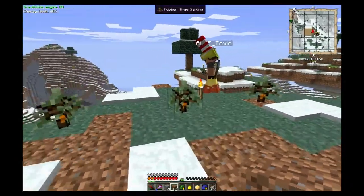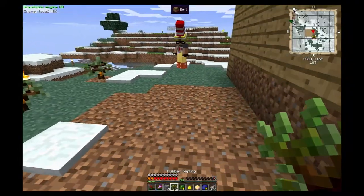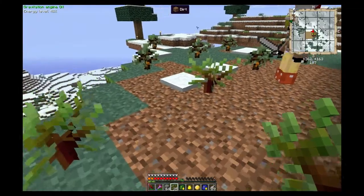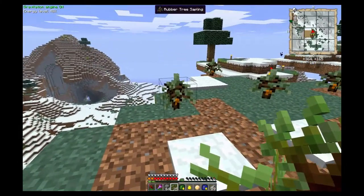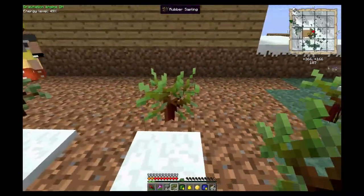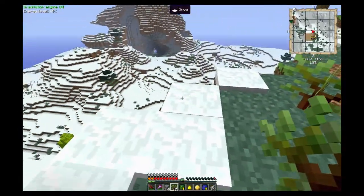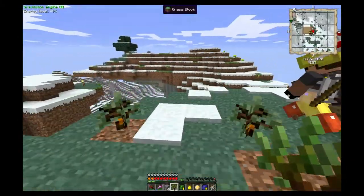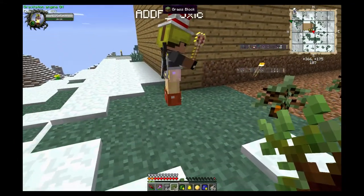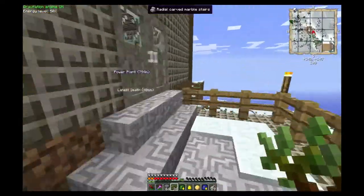I want to give you a little insight into how these trees work and how they differ from each other. You'll notice these saplings have little orange dots on them — those are the Industrial Craft 2 saplings. These other, more abstract-looking guys are the Mine Factory Reloaded ones. The big difference is that Industrial Craft trees, once they grow up, have a little orange dot on them and you can harvest from those trees while keeping them alive.